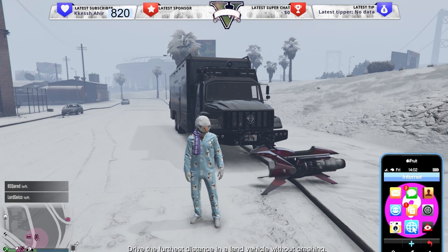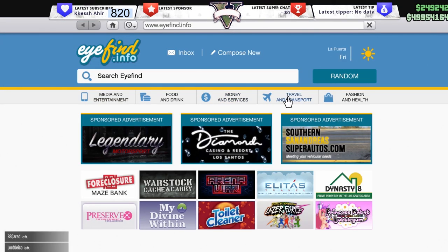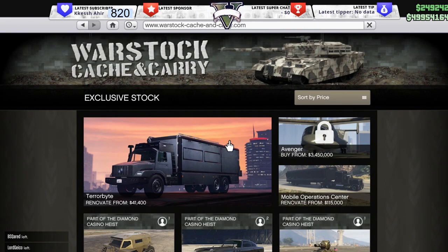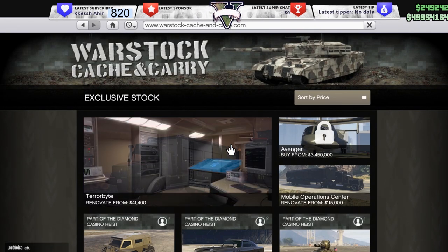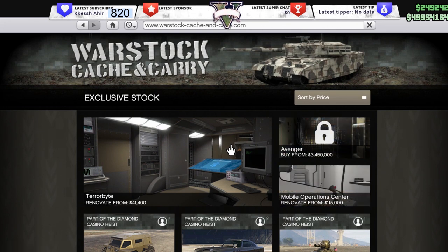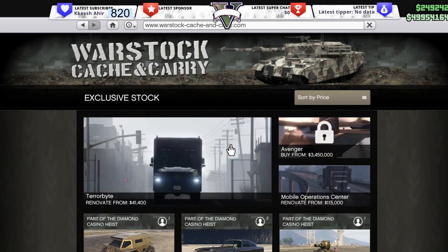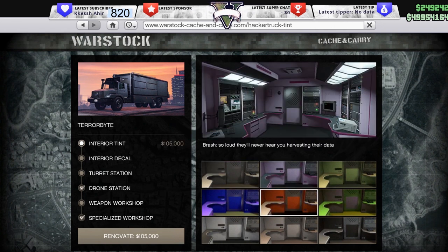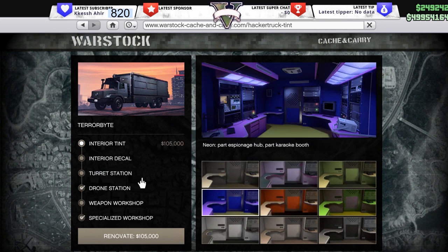To buy the Terrorbyte in GTA 5 Online, you're going to want to open up your phone, go to Travel and Transport, and then go to Warstock Cash and Carry. The Terrorbyte is going to cost you 1.375 million just on its own, and then you can also get various upgrades for inside which are going to cost a little bit more if you want.